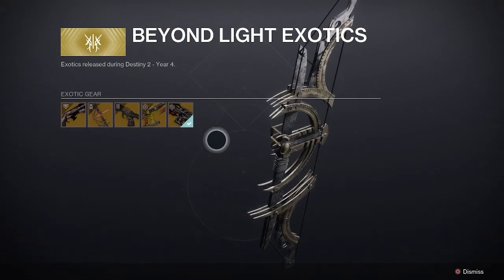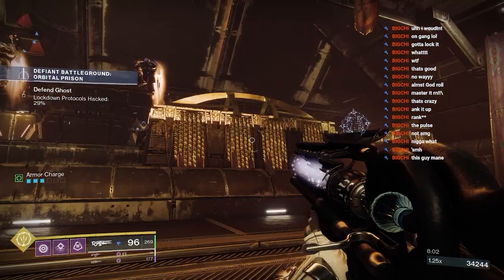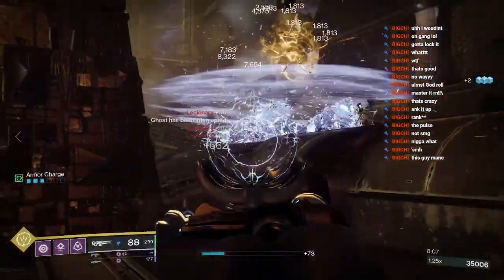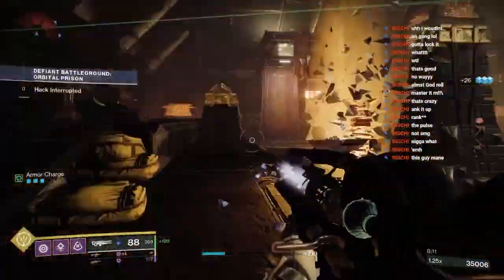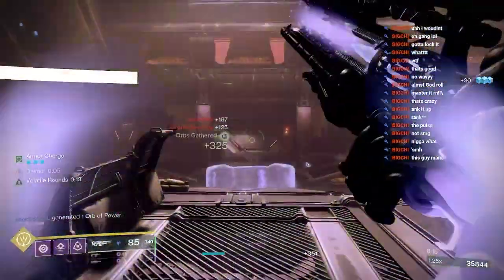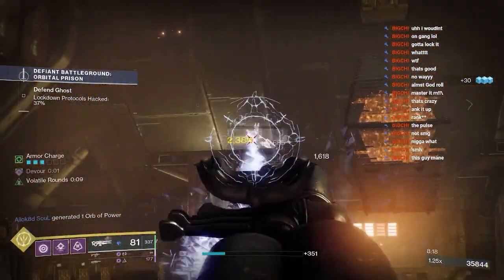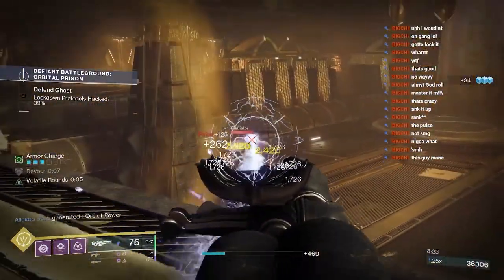Now, let's get into how this weapon works. The Exotic Perk is: final blows with this weapon generate a slowing burst around the defeated targets. So basically, every kill you get with this weapon freezes enemies around that radius — literally freezes them. This is a really, really good weapon for crowd control, and it can freeze every enemy in the game that is not a boss.